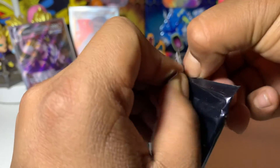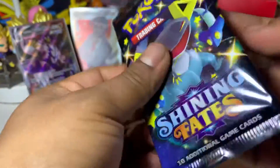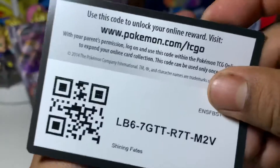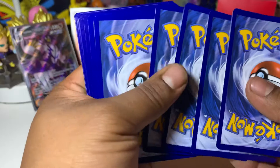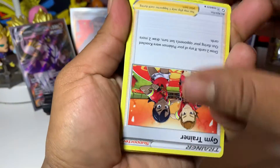We're getting hit after hit after hit! Let's see if we can get this follow-up — last pack magic! If you enjoy the videos, please drop a like, a comment, share it — we need more support, more love. We got our Shining Fates code card — all of them are gonna be the same, so nothing crazy there. Let's flip this around upside down.